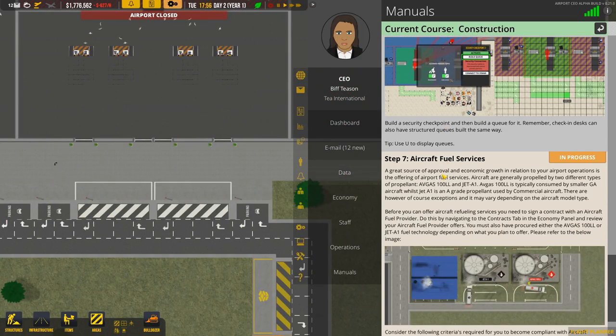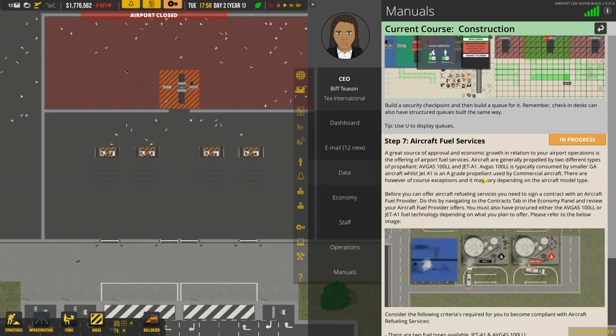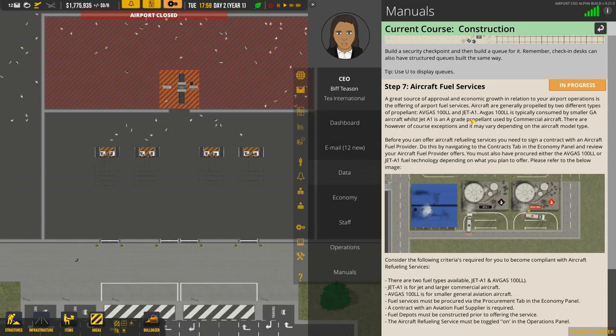Now we need to have a look at aircraft fuel services. A great source of approval and economic growth in relation to your airport operations is the offering of airport fuel services. Aircraft are generally propelled by two different types of propellants: Avgas and Jet A1. Avgas is typically consumed by smaller GA general aircraft, whilst Jet A1 is an A-grade propellant used by commercial aircraft. There are exceptions and it may vary depending on the aircraft model type.